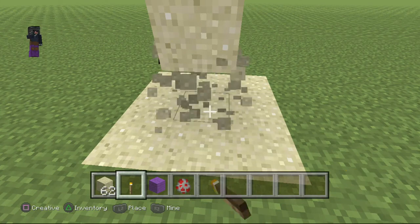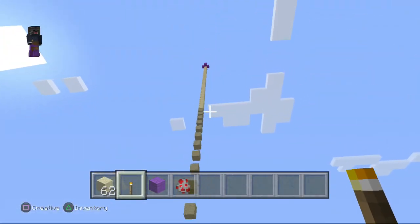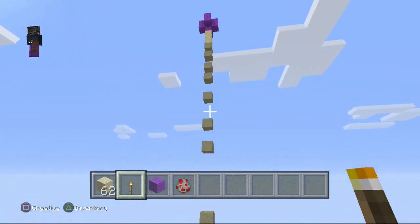After you do that, you just get your torch that should be in your inventory, place it down, and all the sand will fall down — just like it is right now. How cool is that!